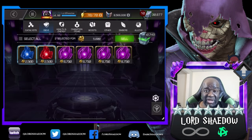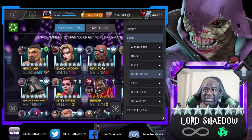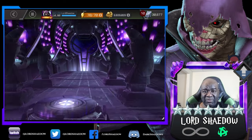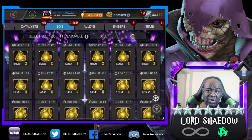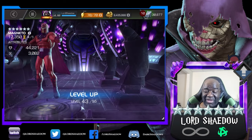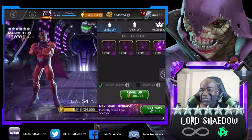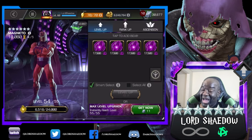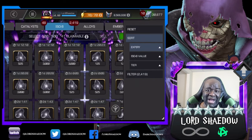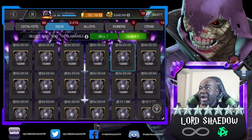Now that he is at rank four, I am definitely going to be investing in his sig level. At the time of this video I think I've already dumped 40 or 50 sigs into him and I will get him up to sig 200 eventually. I must admit I was hoping for a particular class for the four to five, but it didn't happen. For the three to four I had champs from pretty much all classes to choose from, but this one was the mutant gem.